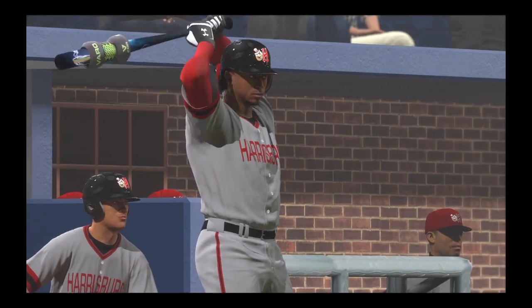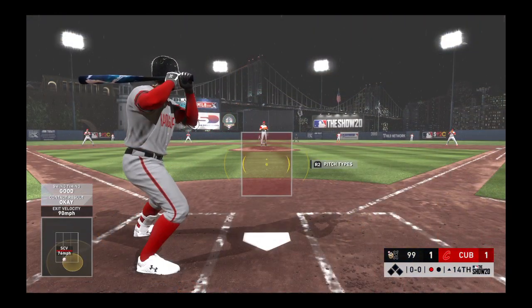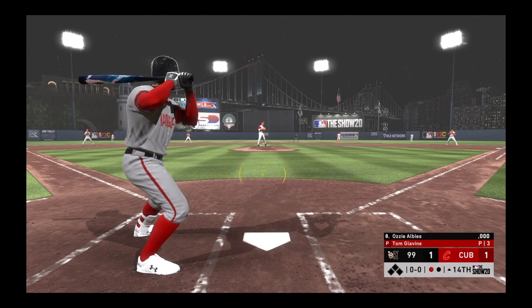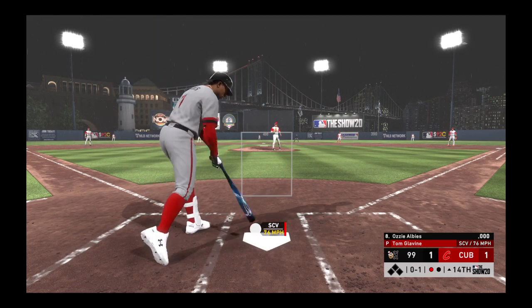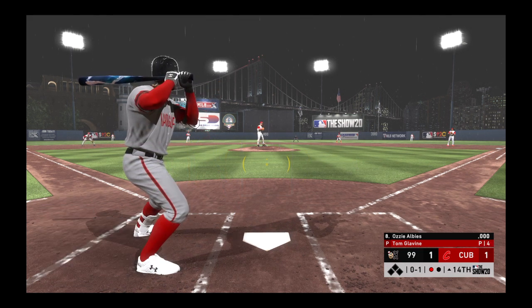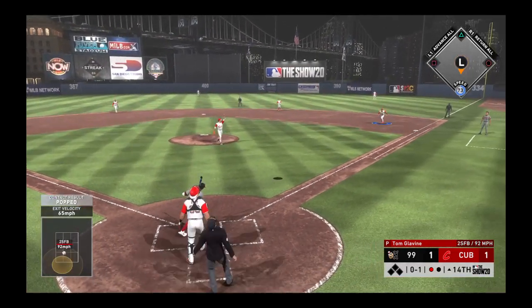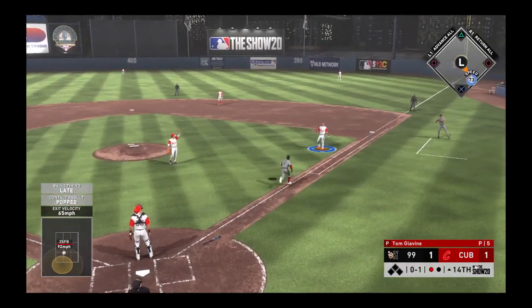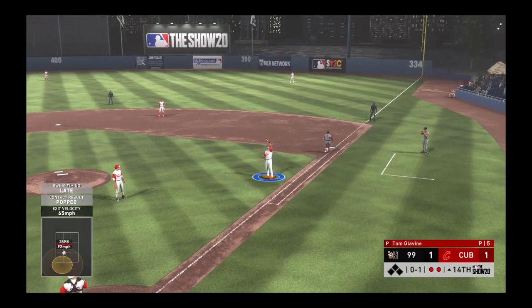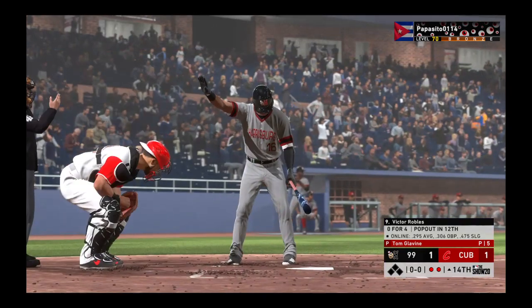Ozzie Albies will get the call here as he'll hit for the pitcher — big hit needed from Albie. He cuts on and misses, oh and one. Popped him up, and the pinch hitter will not be able to advance the cause. There are two away now.